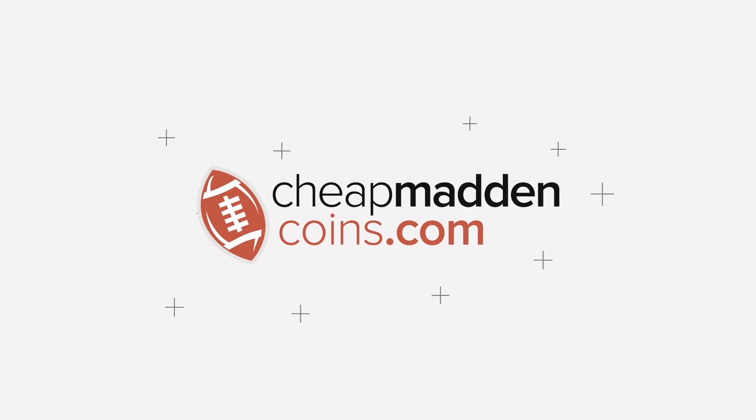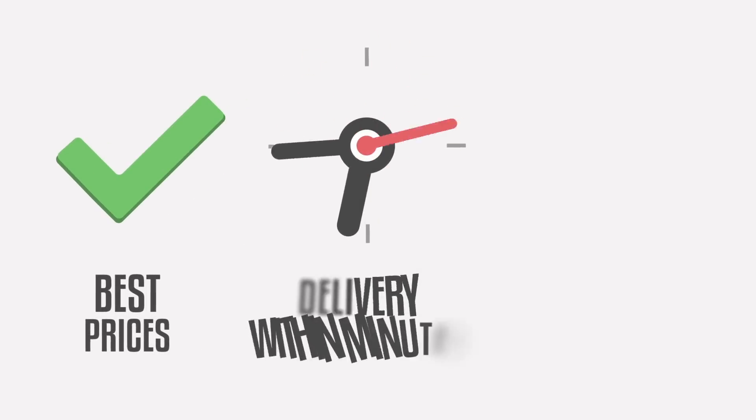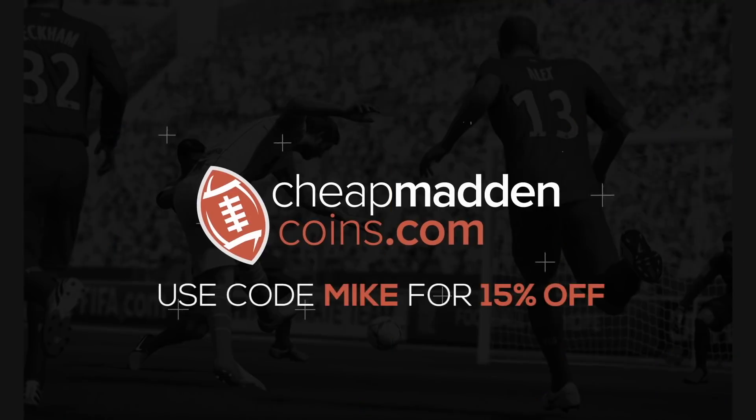My sponsor is doing something pretty cool — if you want 15% off your purchase instead of 10% off, use code MIKE at checkout. They're also buying and selling coins, so if you want to buy or sell coins, head over to cheapmountaincoins.com.